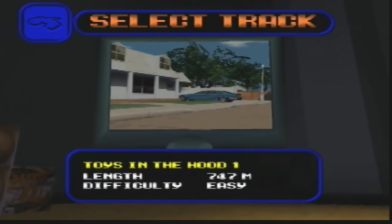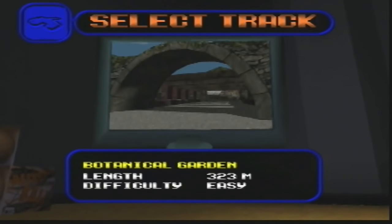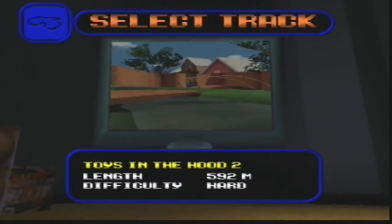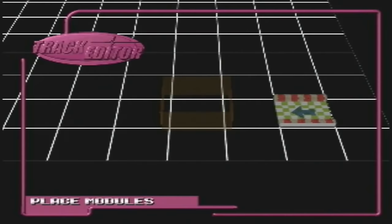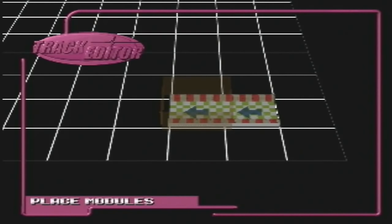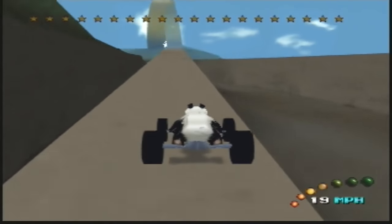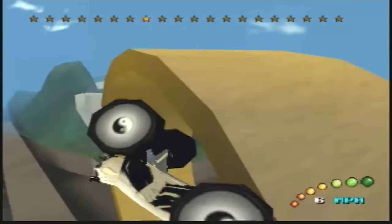There are 13 tracks to choose from and some have multiple routes to take. At times they can often feel difficult to navigate, but after a few practice runs you should be able to memorize them quite quickly. If you've had enough of the pre-built tracks you can head over to the create-a-course feature where you can build your own courses. You can add jumps, tight turns and crazy layouts, and it's quite a simple tool to use, meaning you won't get tired of trying to find new ways to intensify your racing experience.